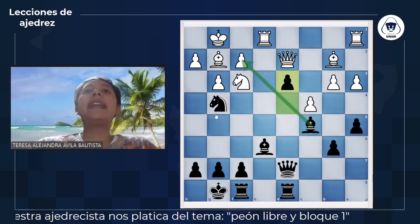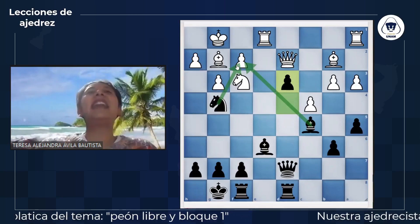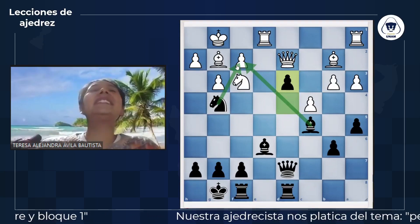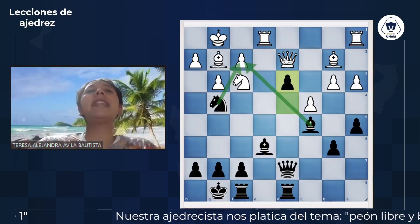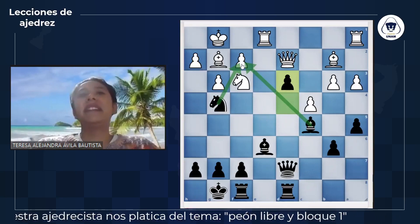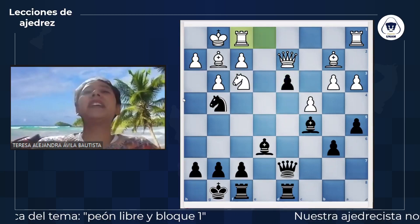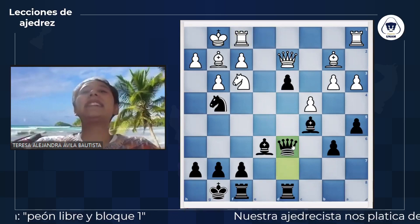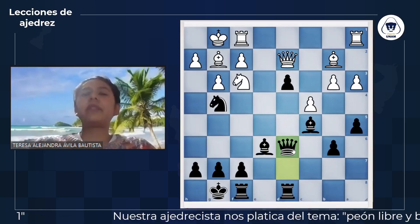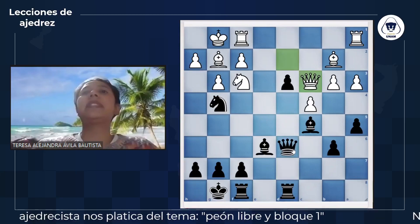El alfil y el caballo están presionando la casilla de F2. Estos peones sirven para romper filas y empezar a colocar a nuestro rival en una posición muy estática. La torre se va a quedar atada en la defensa del peón de F2. A pesar de que la dama lo está defendiendo, no es suficiente, porque el caballo y el alfil ya son dos piezas ahí. Tiene que defenderse con la torre de F1. Dama en D6 incorpora más piezas y se reactiva.